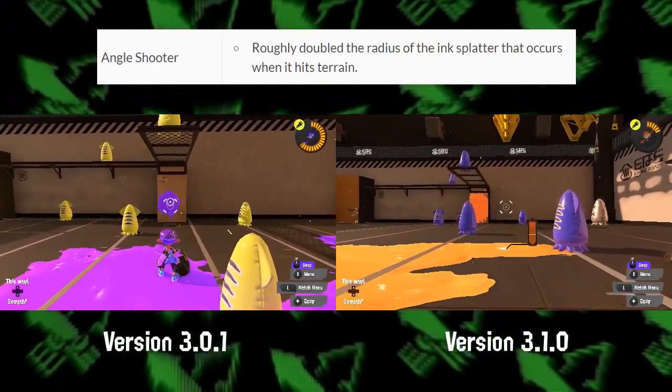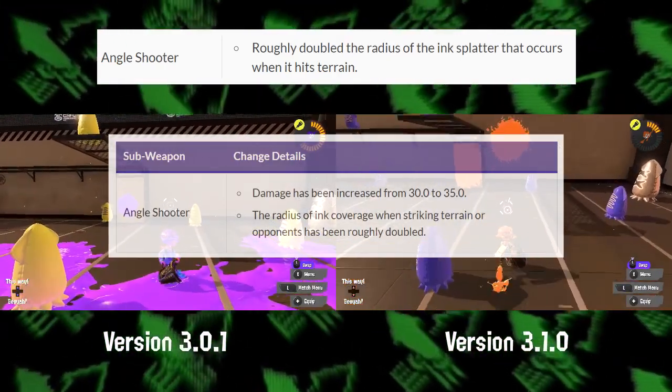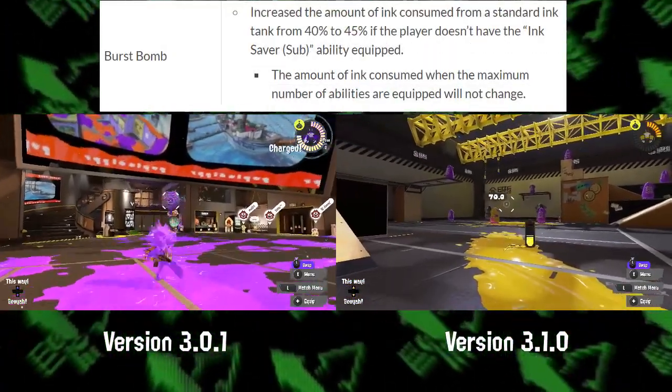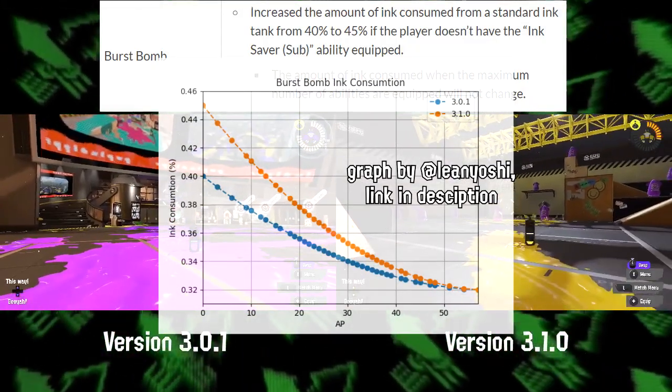For sub weapons, the Angle Shooter's paint has been doubled — again. The Burst Bomb ink consumption has been increased from 40 to 45%. However, if you run max Ink Saver, the effect will still be the same as before the nerf.